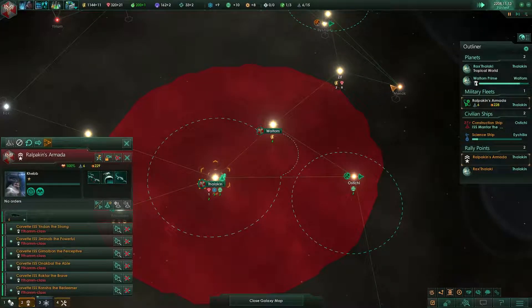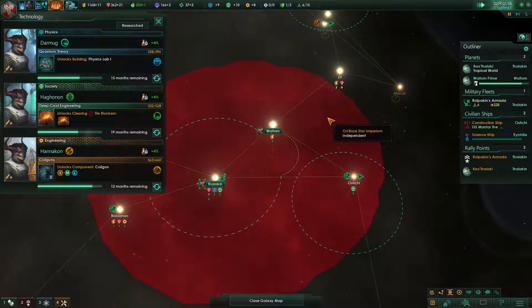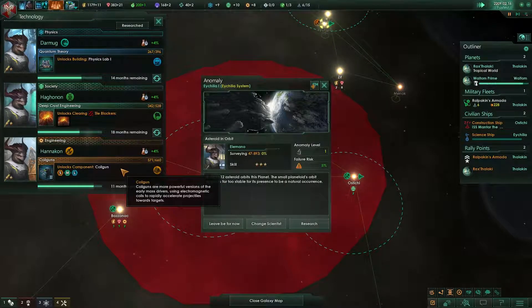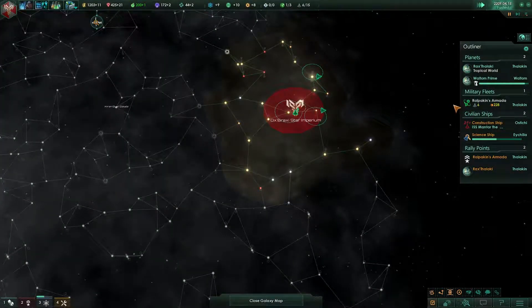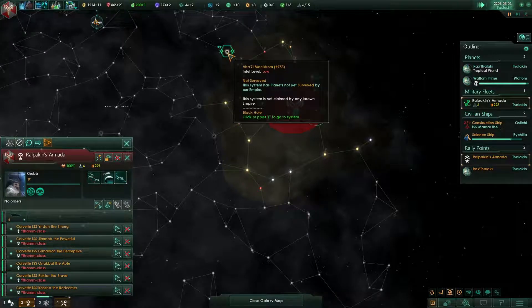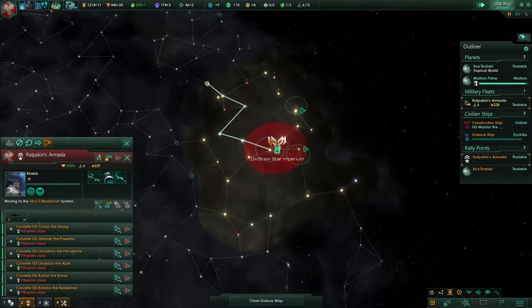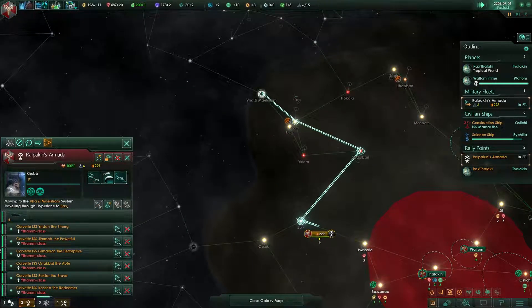Our fleet is at 228. I don't think we've researched anything that helps our fleet yet — we've got 13 more months until we get the coil guns. An anomaly — yes, go ahead and research that. Let's go ahead and send out the fleet again. I want to see if there's a dimensional horror there. Asteroid — interesting. I really need to find all of the world ending events.